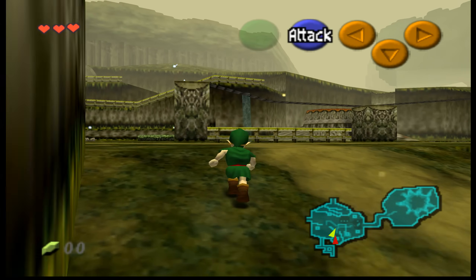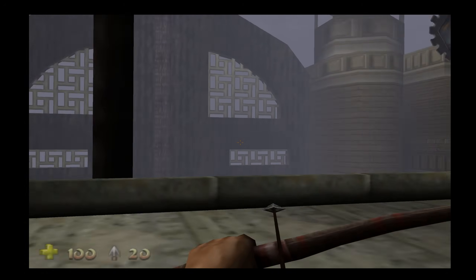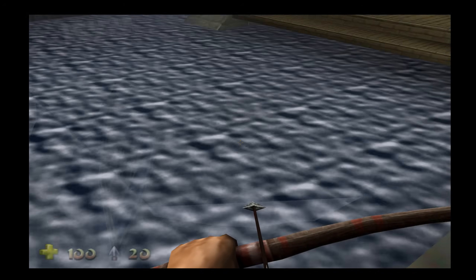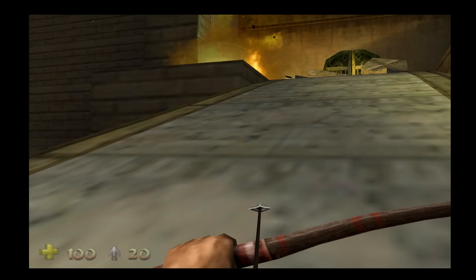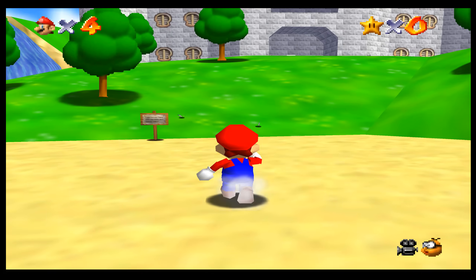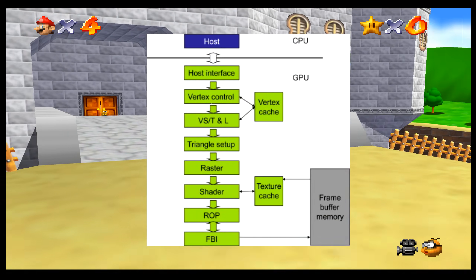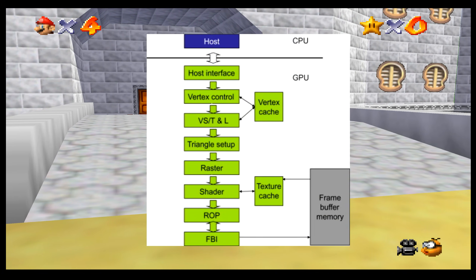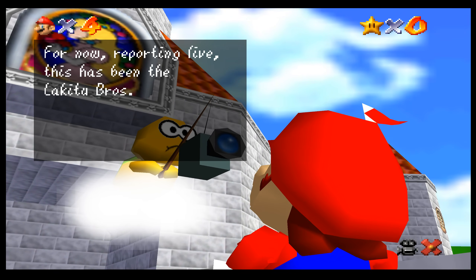Basically, there was a ton of forward thinking crammed into this one console. But as you can tell, it gets very complicated. Although we have far more advanced hardware today that almost seems alien compared to 90s hardware, the N64 relied on fixed function pipelines, meaning tasks like lighting, texturing, and transformations had to follow predefined hardware routines, requiring more time out of developers even on primitive graphics compared to today.